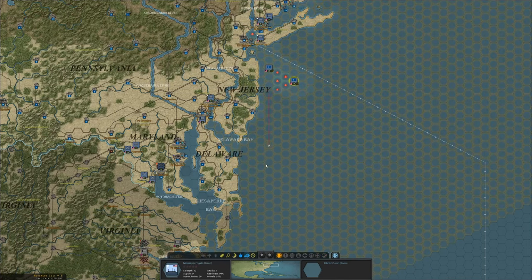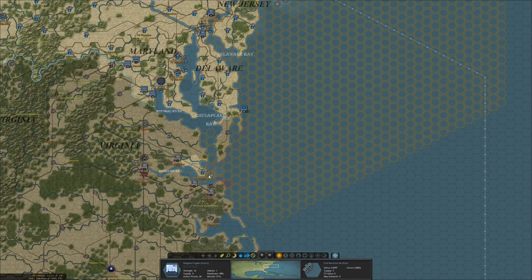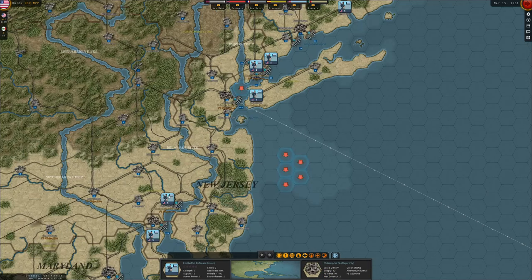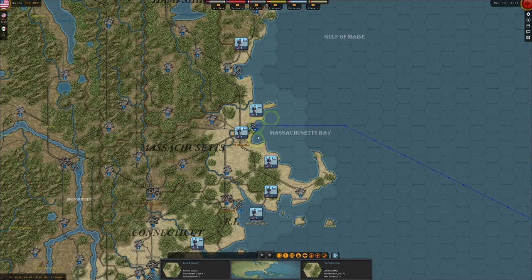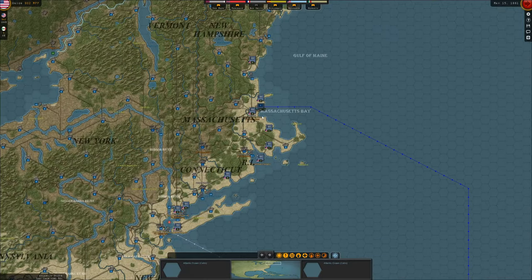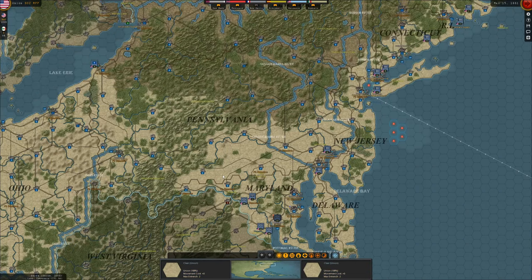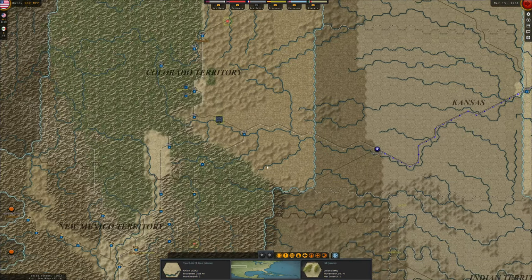Then we've got these frigates down here. I'd love to take one, two for the moment here to Norfolk, and also block off the Potomac River entry. They can see us here, but the enemy navy is quite limited at the moment. As long as the convoys don't open up, I'm happy to have just these two frigates blocking basically the entrance here to DC. So we set up already one brigade and we've got one more brigade in Massachusetts. The Minnesota frigate — maybe we'll send this one down to the Gulf of Mexico later. Later we need the frigates mainly for convoy raiding.